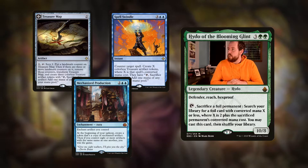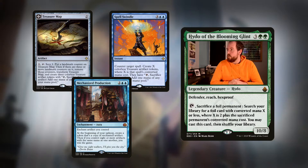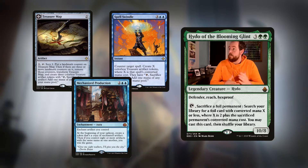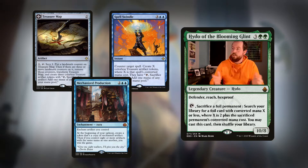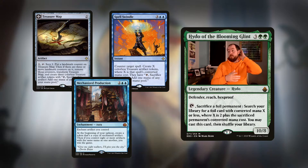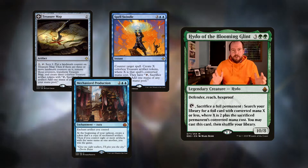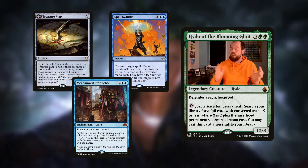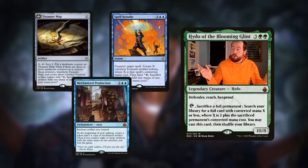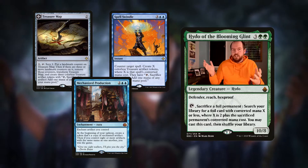To go along with this, Treasure Map is a two mana artifact. Pay one, tap it, scry one, put a landmark counter on Treasure Map. Then if there are three or more landmark counters on it, remove those counters, transform Treasure Map, and create three colourless treasure artifact tokens. On the other side of it, it's a land that you can sacrifice treasure to draw a card. So when it flips, you're going to have six treasures - a massive amount of ramp from a nice little card selection tool.